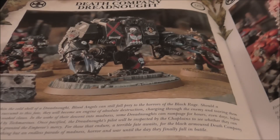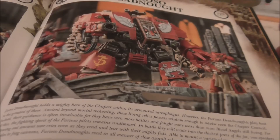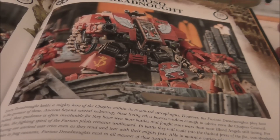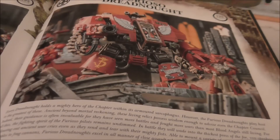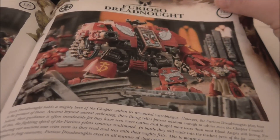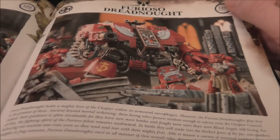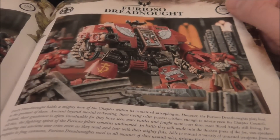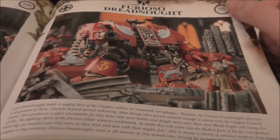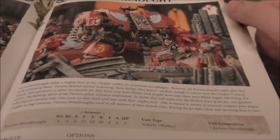Furioso Dreadnoughts are still fun — AV13 with your frag cannon, double fist, or double claws options. My Furioso is actually an old second edition Blood Angel dreadnought. I've only ever used one, but it's a fun characterful unit. Not a lot different here — it just has furious charge now, and once again at Strength 10, not a huge difference.